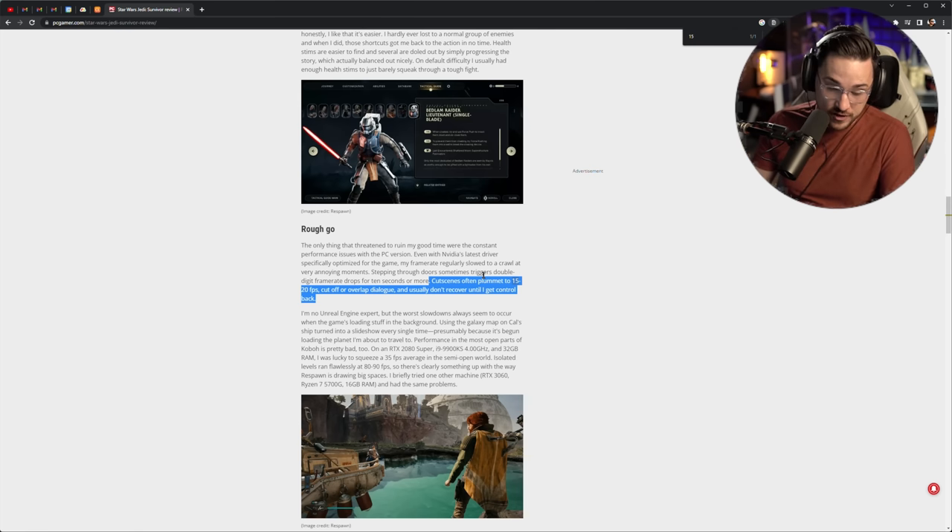Frankly, I don't know how a game gets an eight out of 10 score while having problems this severe. Maybe my standards are just different. But in my mind, if you're talking about a game that they're charging you 70 bucks for and it drops down to 15 frames on a 4090 or a 3080 or whatever these guys were playing on, how do you give that a great rating? Give it a two or a four out of 10 and then re-score it after it's fixed. But on launch day when people see 80 from PC Gamer, they buy the game and run into these problems right as the refund timer runs out. That's horrifying. It's irresponsible.